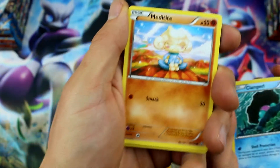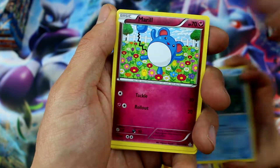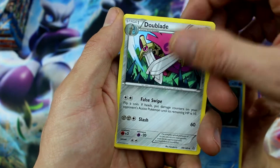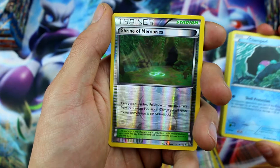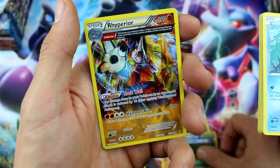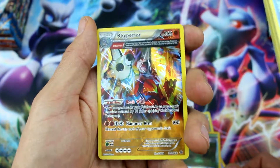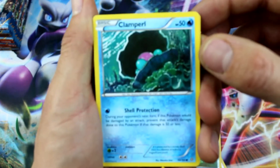What I really want is a secret rare Dive Ball. We got the Silent Lab and the Shrine of Memories Reverse Holo. And look at that one — Rhyperior! I don't think we have that card yet. That one's awesome looking. Ancient traits — it's a holo rare.